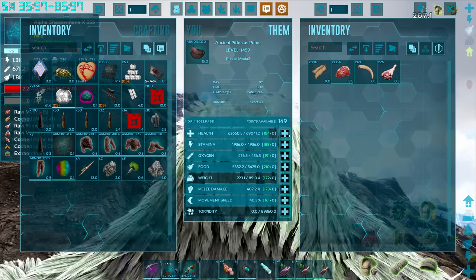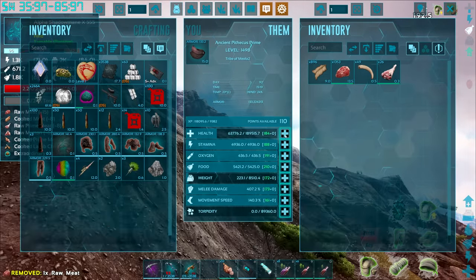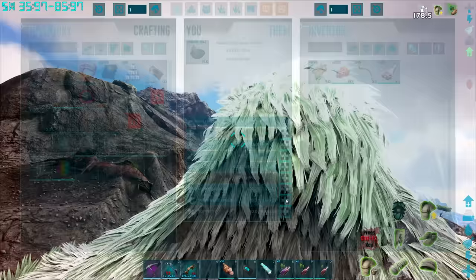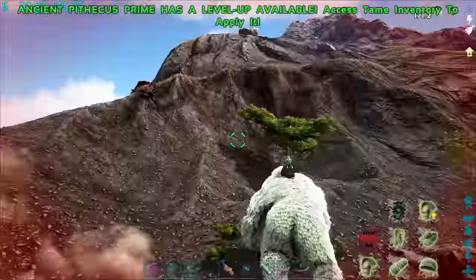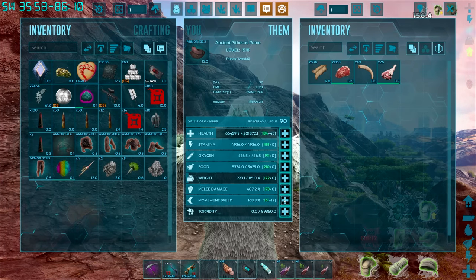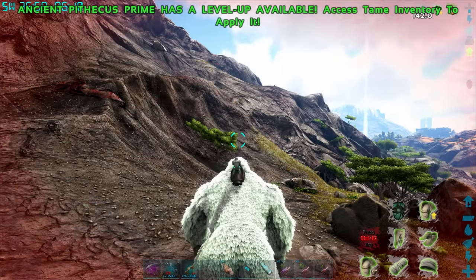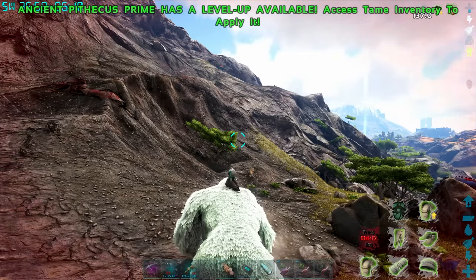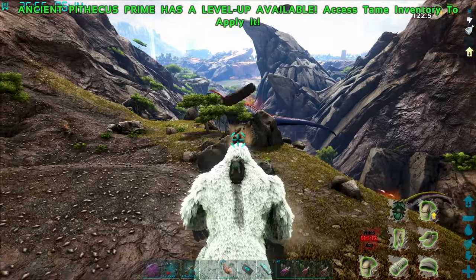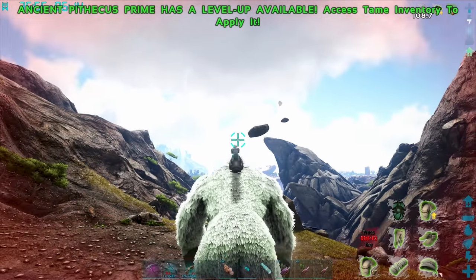Let's level him up and see how strong he gets — getting him nice and healthy. That's nearly 200,000 health. As for speed, he's pretty quick naturally, so just a touch extra. We've got 89 levels to allocate. Let me just ground and pound a few times to see what happens — stamina is fine. If I throw a bunch of rocks, does that drain stamina? Look at this — filling the sky with massive boulders. Yeah, that drains stamina pretty quick.